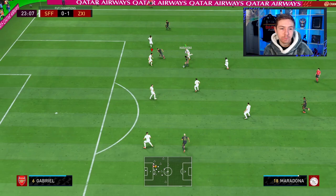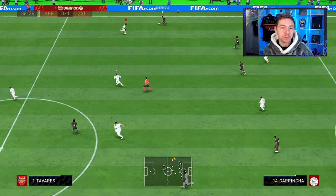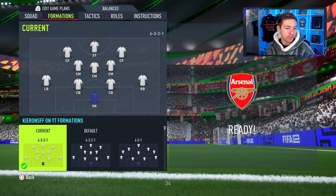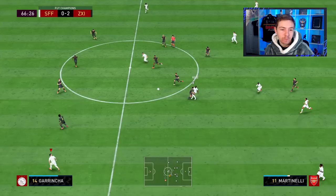Nice tackle there, good defensive work from the Brazilian — fight for the badge. Back to Nelly for a brilliant intercept. Now there's a chance — keeper's off his line. Oh, I didn't put enough on the dink, such a good chance, but that's my fault. Halftime, and we've had a couple of good chances but just haven't taken them. The difference in teams is definitely showing a little bit. We're gonna switch formations to the more comfortable 4-2-3-1 and see how we get on.